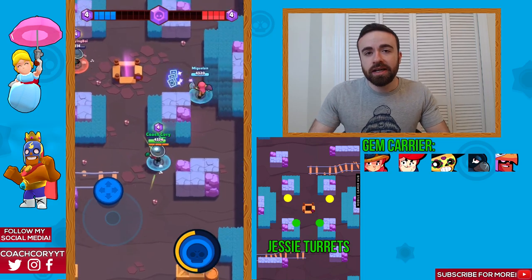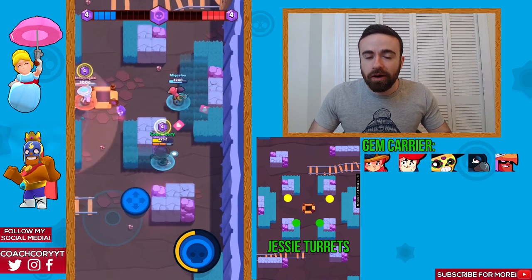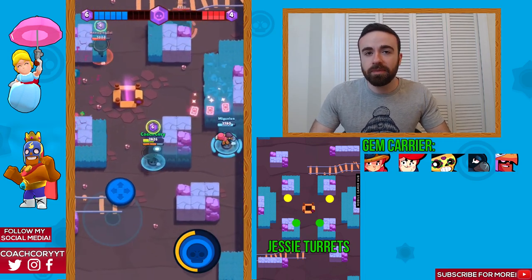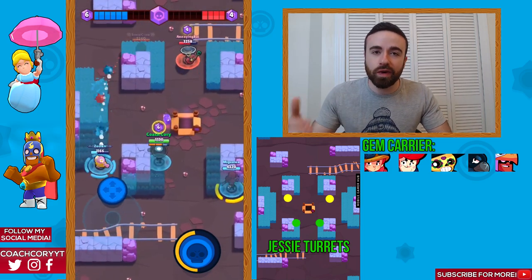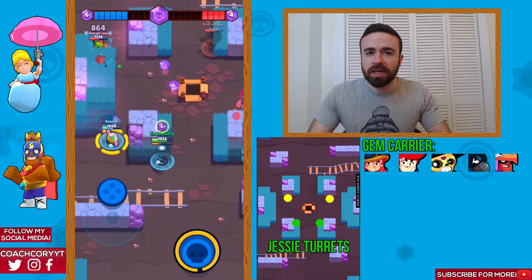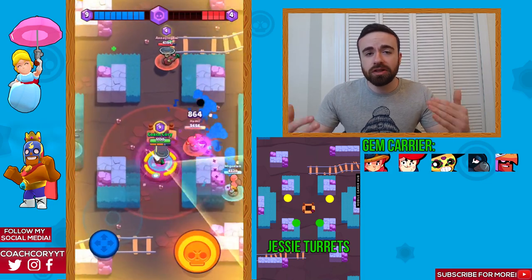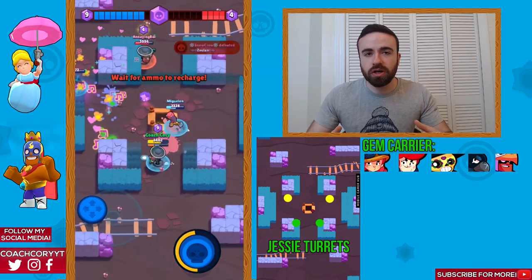Now for Jesse, the ideal placement is actually going to be the yellow places — behind the wall. Anytime you're placing her turret, you want to be careful. Make sure it's not going to die right away or really fast. You want to have it stay up a good amount of time and put some good pressure on the enemy. If you're doing those yellow spots, make sure there's not going to be enemies right there who are going to shoot it down right away. If you have Jesse star power, it can help keep it up some, but you do still want to be careful. The yellow is going to be the ideal placement. If you can't do that, you might do the green. If the enemy has control of the map and you're sort of pushed back, I probably wouldn't do the yellow.